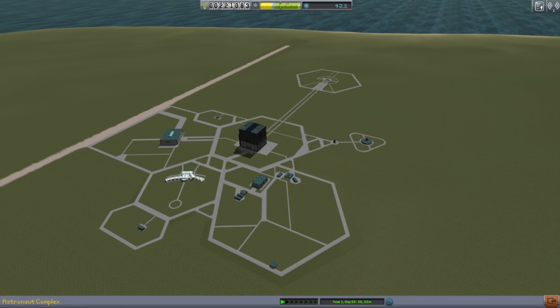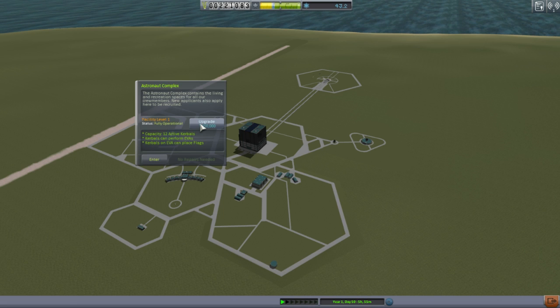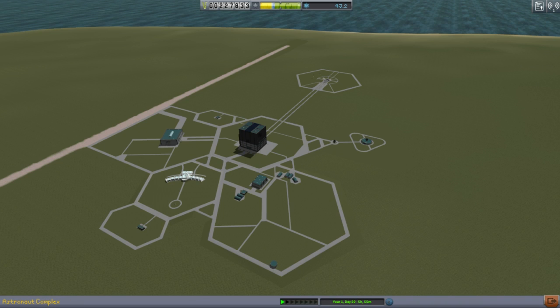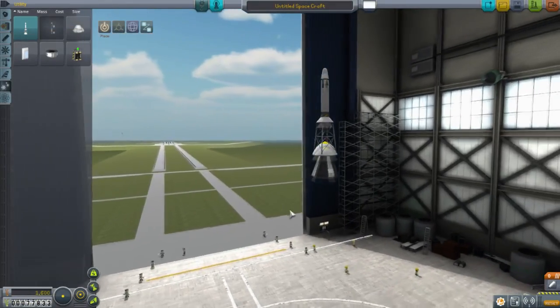I guess now the thing to do is upgrade so that we can get EVAs — it's a little bit of a risk, but I think that's the thing we need to do. Oh, I hate spending funds. Mission success, but now we've got big decisions. Let me quickly take a look at our available contracts. Test the launch escape system — we might pick that up, though it's got a big failure cost. We can do that — that gives us an advantage and makes me feel a little bit better. Let me unlock this as well.